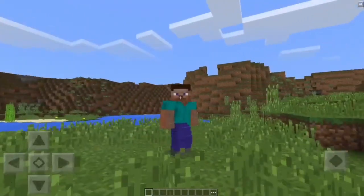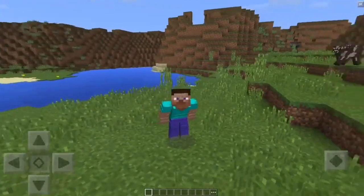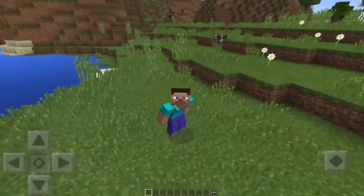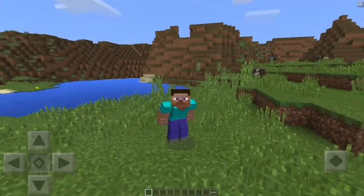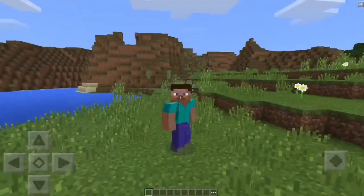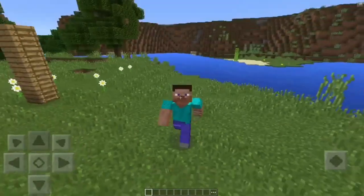This next one is pretty cool. If you sneak, you actually do look like you're sneaky now. Instead of like before where you would be bent pretty much in half, now it looks normal and it just crouches over — just crouching over like you know what it's supposed to do. So yeah, that's really cool.